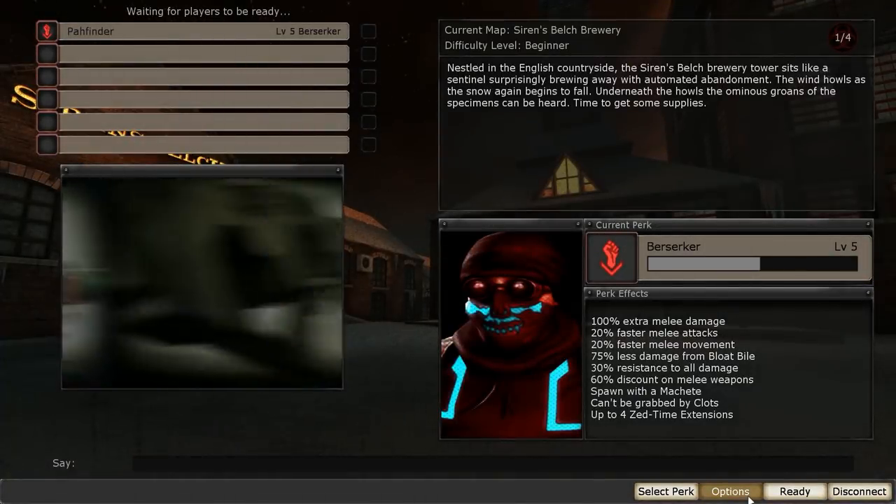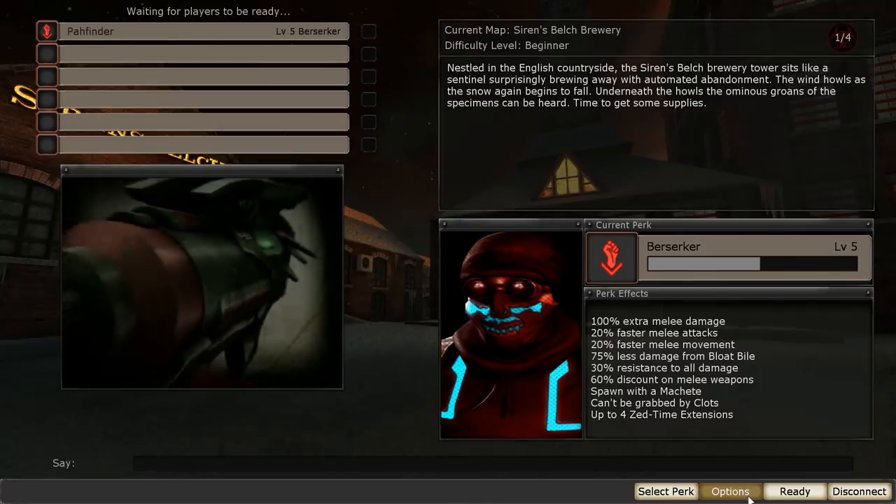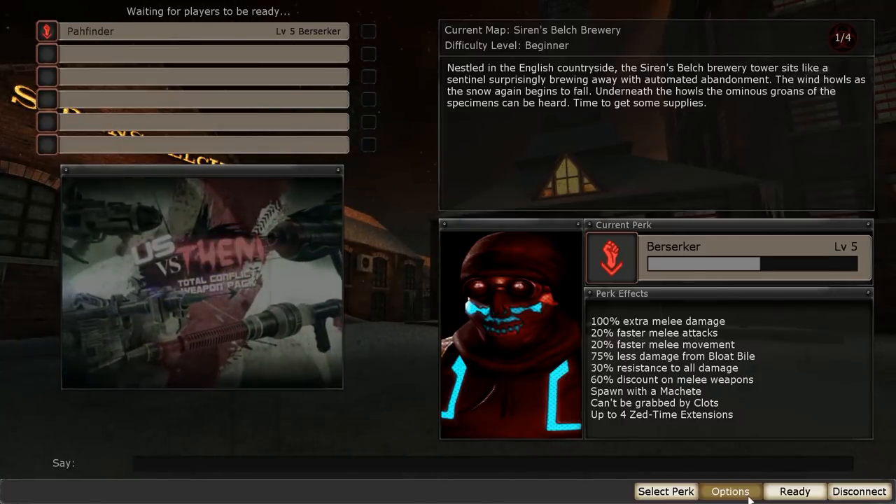What's up everyone, this is Pathfinder here. Today I'm going to show you where to find all of the beer steins — or stains, however you pronounce it — in the Sirens Belch brewery map. So let's get right into the game.